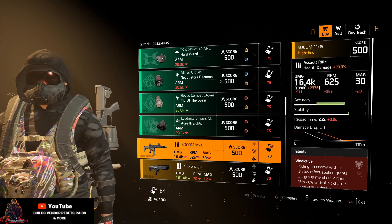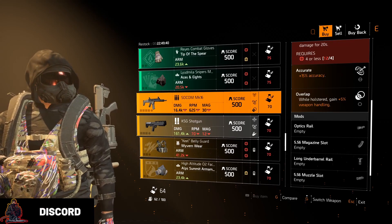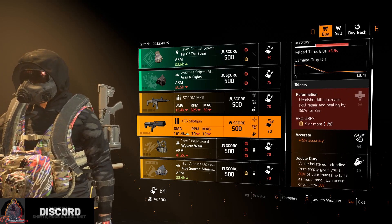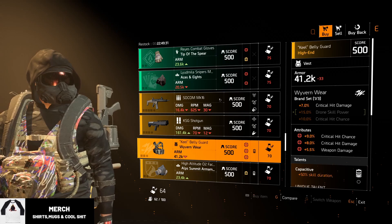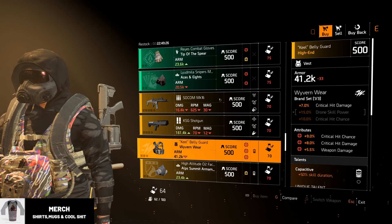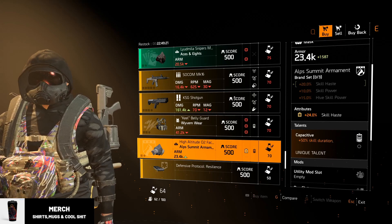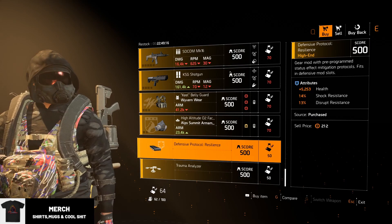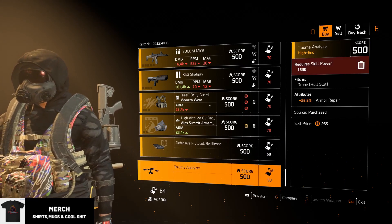Next up we have the SOCOM MK16 with 13k base damage, Vindictive, Accurate, and Overlap. Next up we have the KSG shotgun with 146k base damage, Reform, Accurate, and Double. The Wave and Wear chest piece is 9% crit chance, 8% crit damage, and 5.5% weapon damage, followed up by the Alps mask with 24% skill haste and Capacitive. The defensive mod is 5k health, 14% shock resistance, and 13% disrupt resistance.